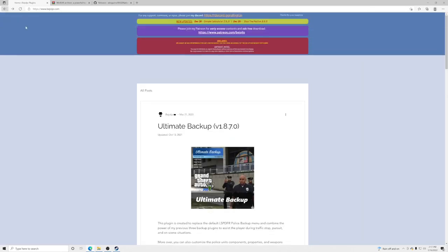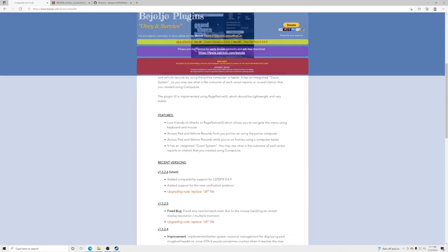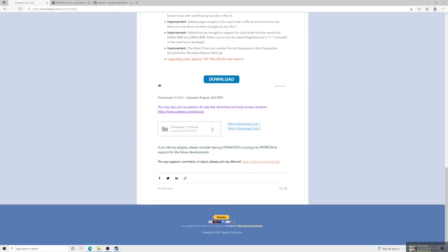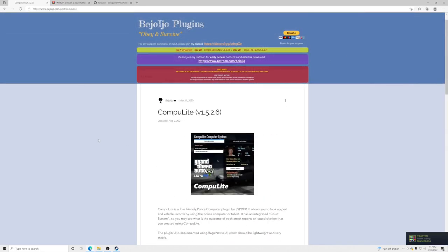Now download Computer Light the same way — go to the page, scroll down, and click the arrow pointing down. Once all three are downloaded, we're ready to proceed with installation.